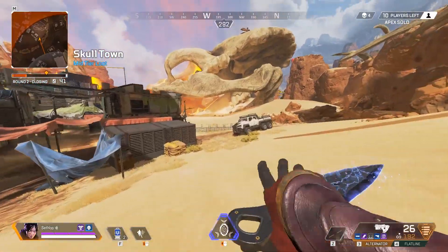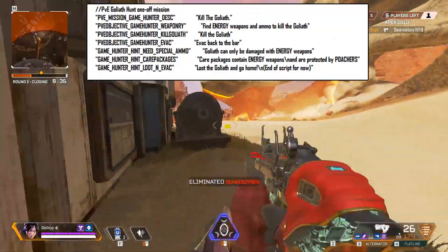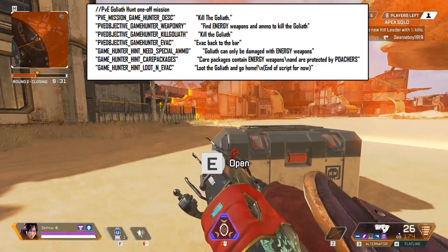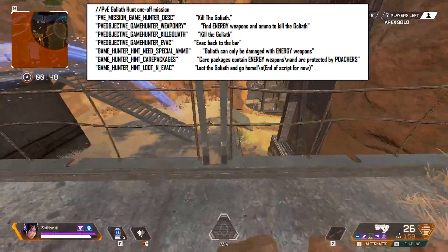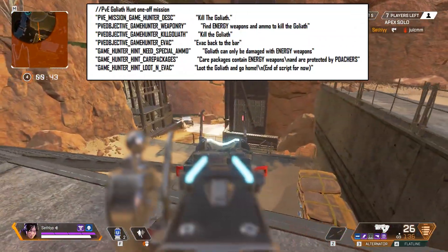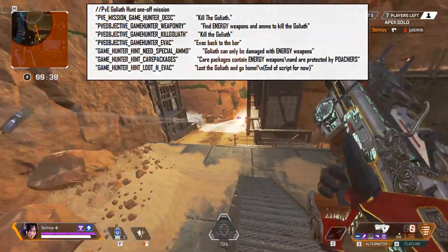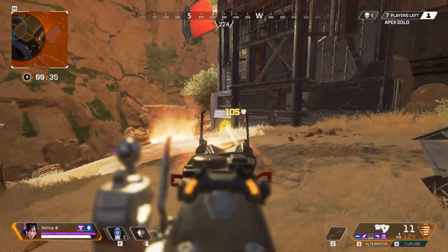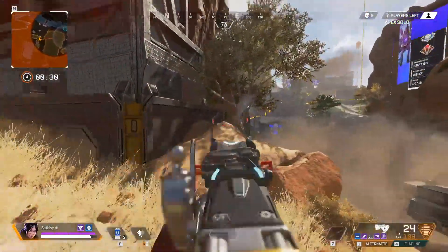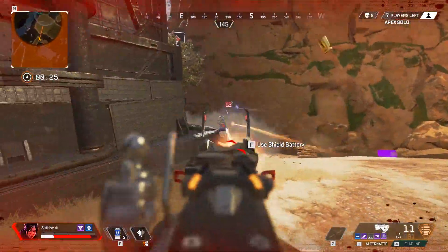But a different set of files gives us some more intel on the objectives. As you guys can see, it says PvE Goliath Hunt One-Off Mission, and the description of this mission includes objectives like kill the Goliath, find energy weapons and ammo to kill the Goliath, evac back to the bar, Goliath can only be damaged with energy weapons, care packages include energy weapons and are protected by poachers, and loot the Goliath and go home. This set of leaks is much more clear as to what the missions will actually include. If you were wondering what Goliaths actually are, they're a type of creature that has been shown off in official Bloodhound art. I have no clue what poachers are, so we'll just have to wait and see about that one.